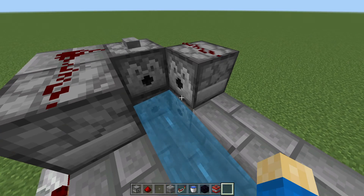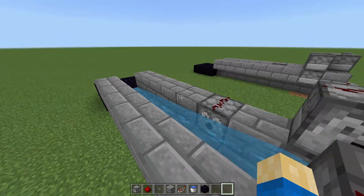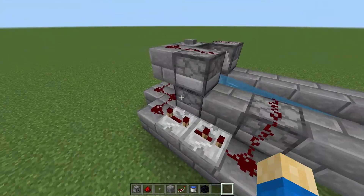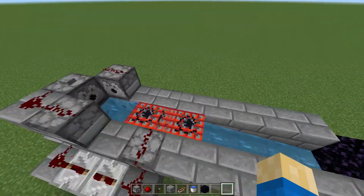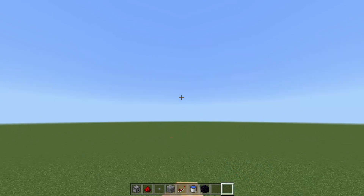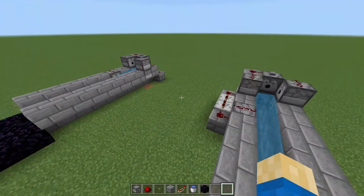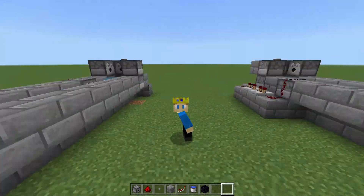Each dispenser is only going to use one TNT per usage, so you only need one TNT if you plan on using this once. However, you'll want to have multiple TNT in each one just to make sure that you can have multiple uses. Click the button and see — it launches it way out into the sky! This is a very reliable and simple mechanism.